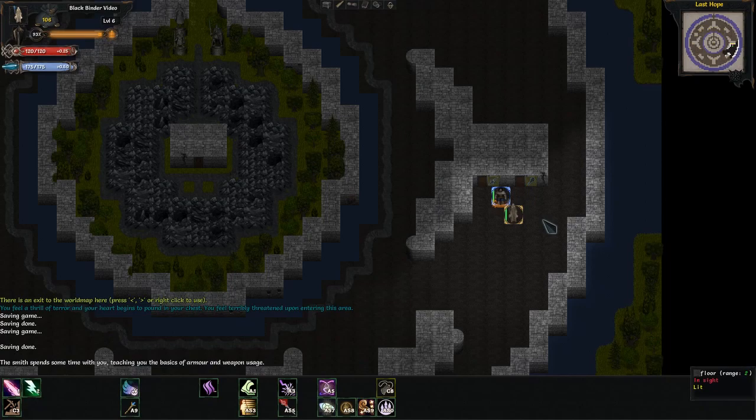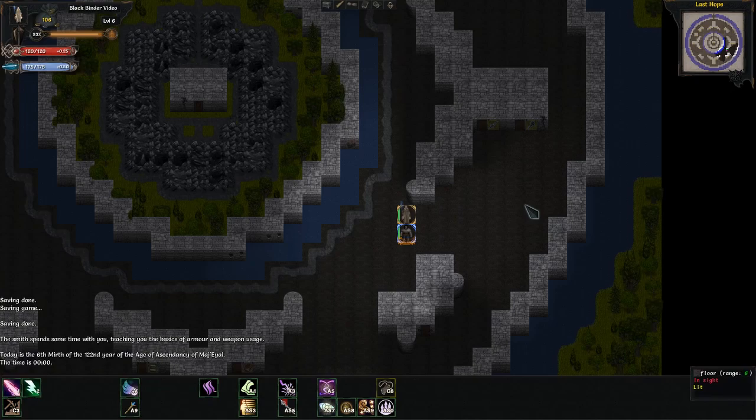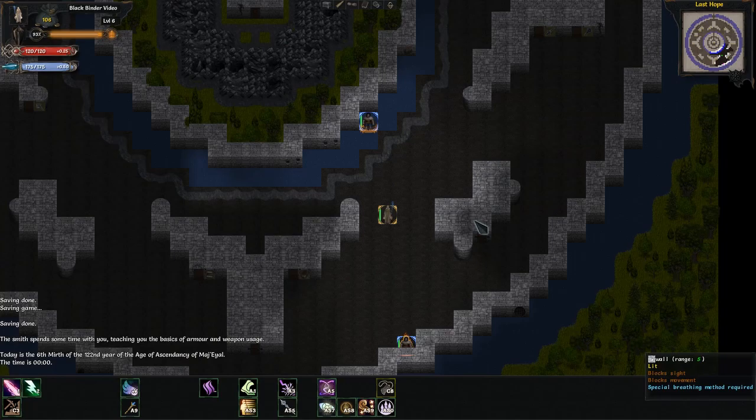For most classes, you want to aim for 50-plus percent resistance in all elements by the time you reach endgame. If you can get there sooner, that's great, but don't stop — always aim to raise your resistances, even if only a little.